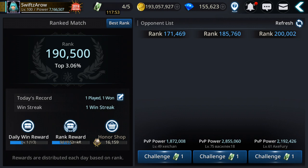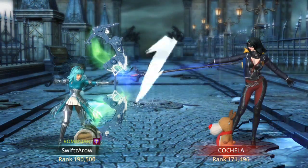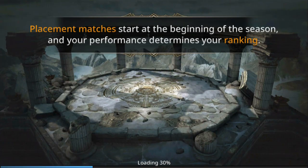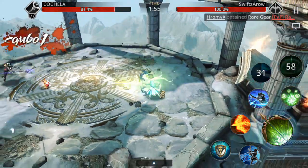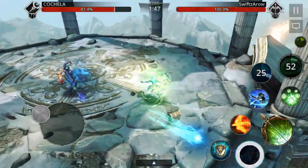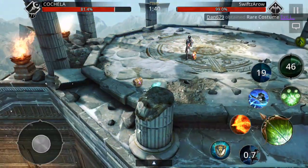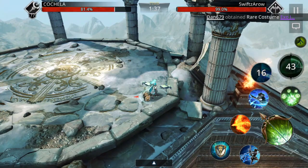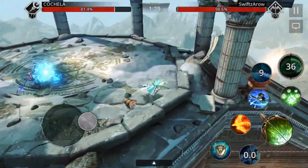Now let's test the second Archer skill — Dead Eye. Using a stronger opponent so they won't die too fast. This is a focused skill that deals damage and knocks the enemy with a long reach, but the area it covers is narrow, not wide. It's good for 1v1 situations but not the best for team PvP or group PvP.